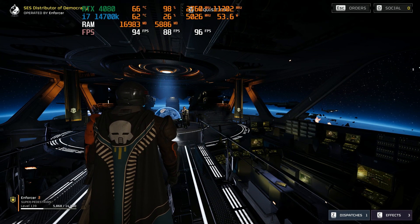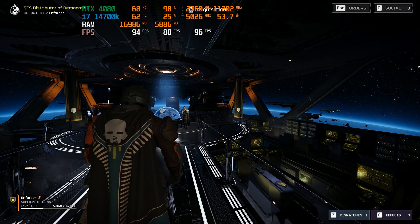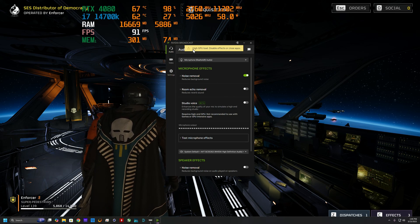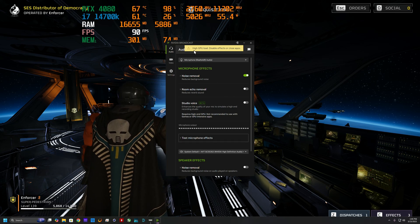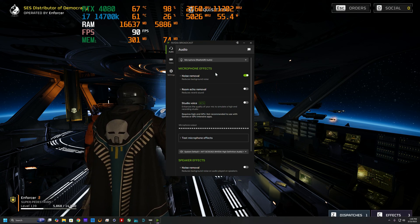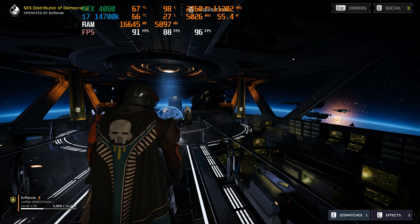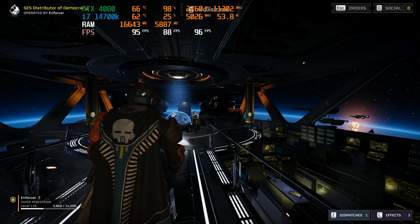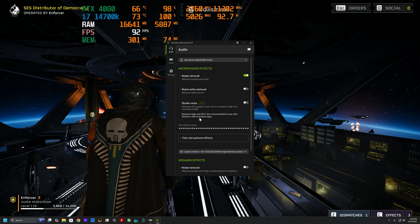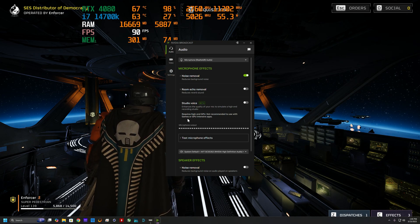I just wanted to do a quick video because when you're using Broadcast, you're using a lot of GPU. Now they have a new Studio Mode. I wanted to bring up the Broadcast interface — it's showing high GPU load, basically because I have a game running right now, so it's doing a little extra work and it might tank our FPS a little bit. But as you can see, we're still going 94-95. Now they have this new voice Studio Mode.